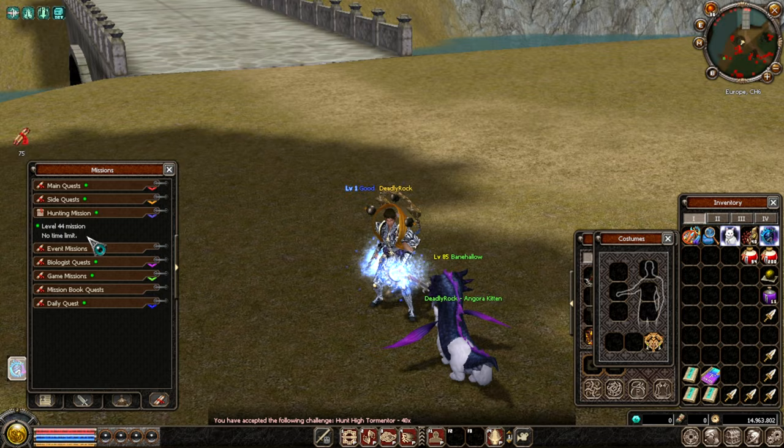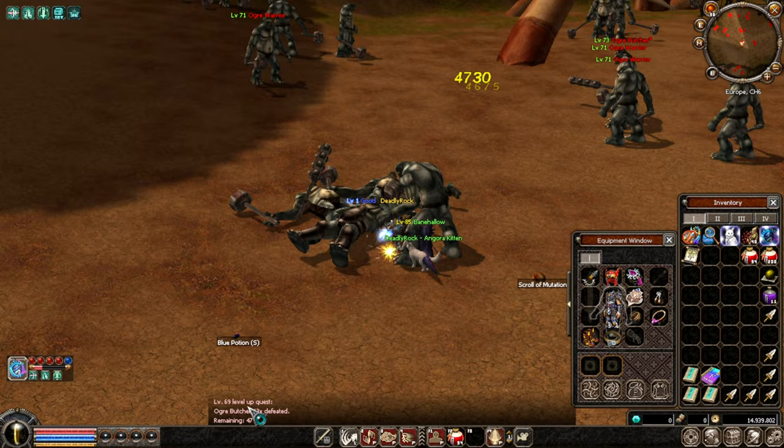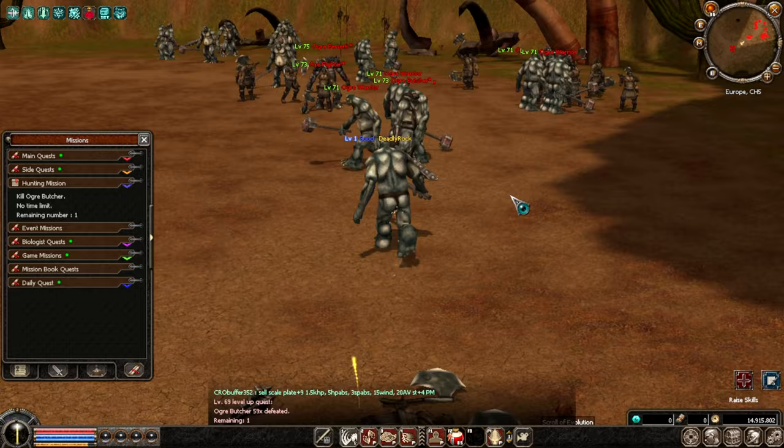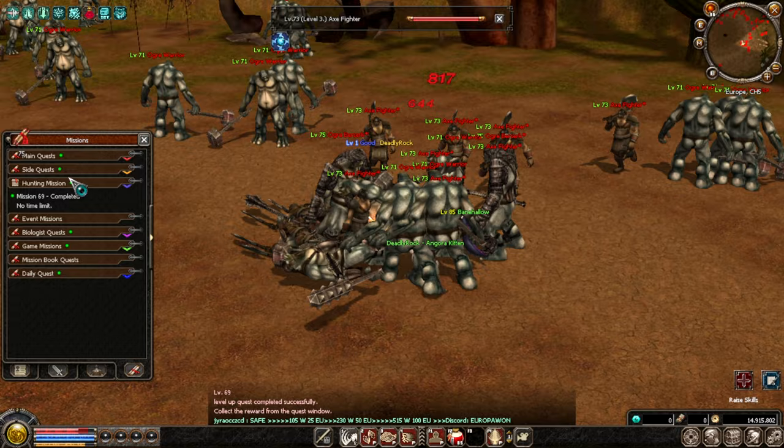Another new feature: when you kill a mob during a quest, the chat tells you how many you've defeated and how many remain, so you don't need to keep opening the quest tab. I have one left, then we can check the level 69-70 reward.